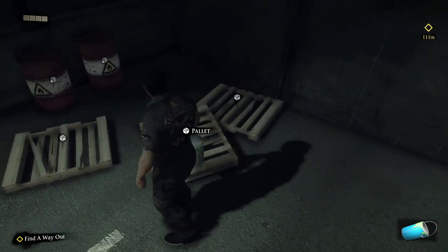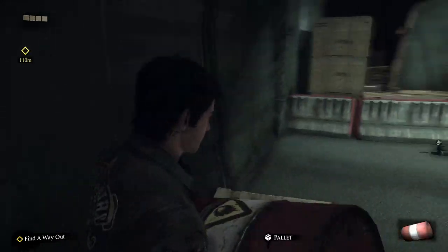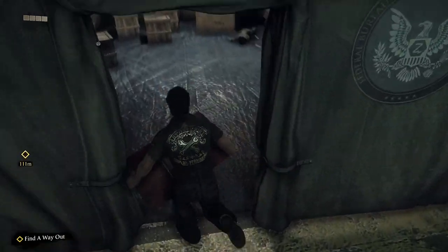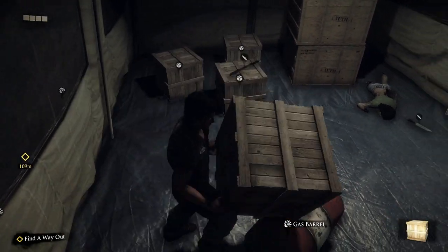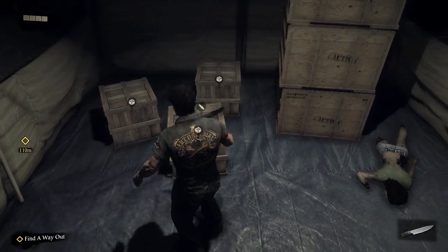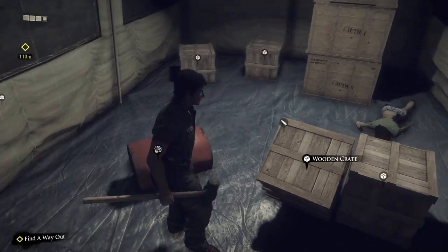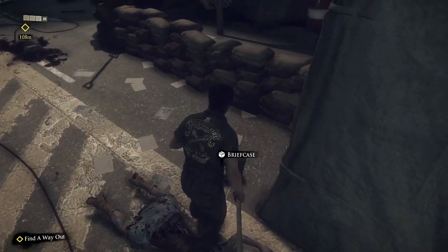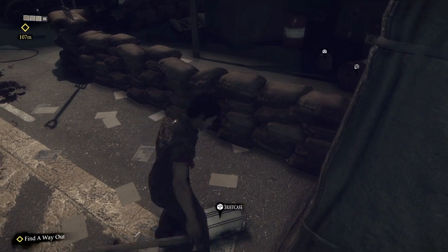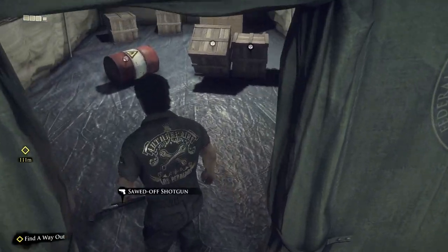And the gas barrel - make sure you pick those up. We are going to go into the medical tent. You will find the wooden crates, and I recommend breaking every wooden crate you see because there might be items inside. There is the chef knife and the machete in here as well. Turn around - there should be a briefcase outside. I recommend breaking these because there are sometimes goodies inside. Most of the time it is food but sometimes it will be an item, like in here there will be the sawed off shotgun.